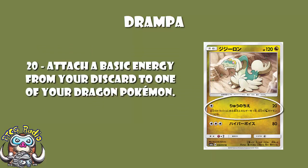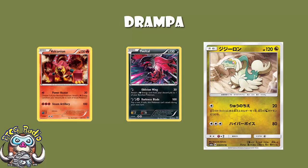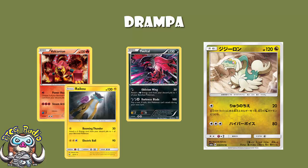The first attack is the one on which we are really focused: one Colorless energy, 20 damage, attach a basic energy from your discard pile to one of your Dragon Pokémon. If this sounds familiar, it really should. We've had a bunch of Pokémon like this over the last few years — we've had Yveltal, who does this for Darkness-type Pokémon and has been reprinted like 20 different times; we've got Volcanion, which does 20 and attaches two basic energy from your discard to your bench Pokémon; and recently we've had Raikou from Shining Legends that does a bit of damage and accelerates an energy.